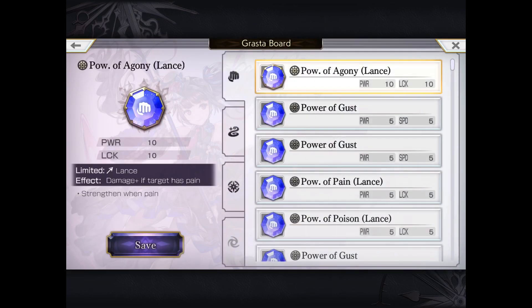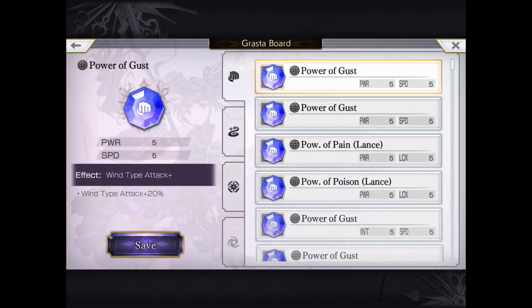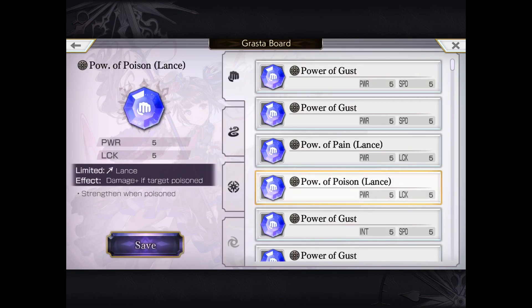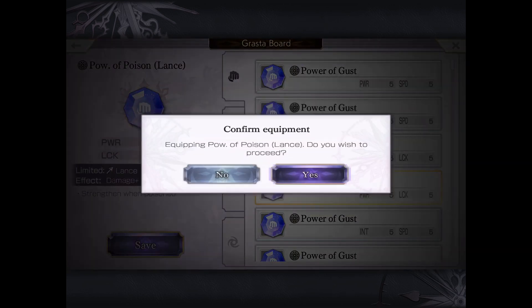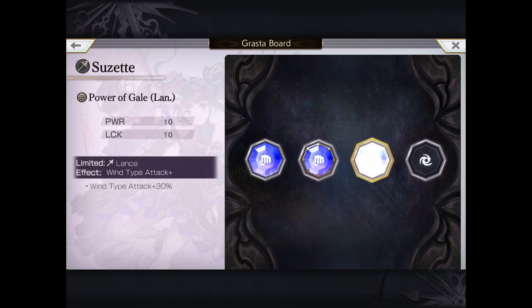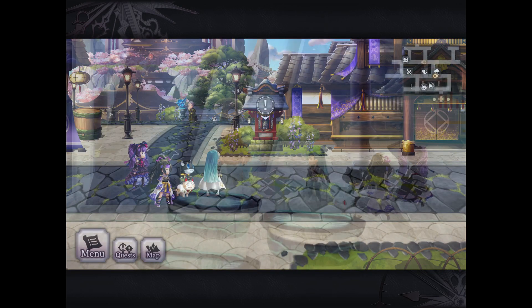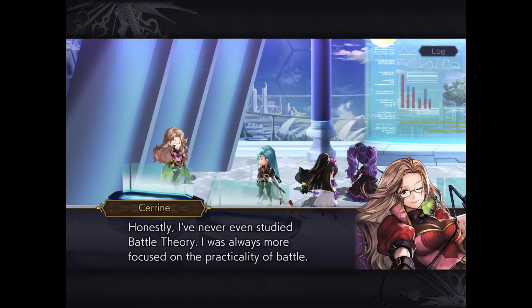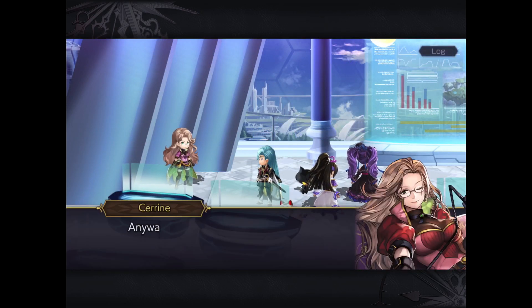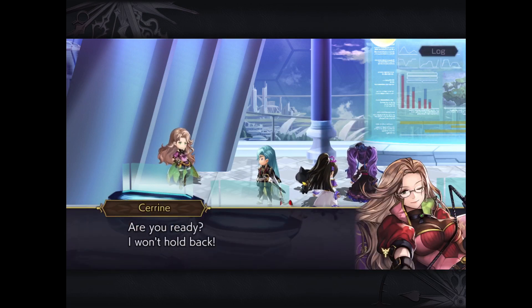So we're going to start with the Power of Gale, which is the Tier 3 30% Elemental. We're going to use the Power of Agony, which is a Tier 3 Pain, and we're going to use a lower level Poison version, Tier 2. Bear in mind that Tier 3 Grasta all require Jadeites of Attack as well as multi-hundreds of Attack Fragments. So if you're a little bit low on Jadeites or Attack Fragments, I would recommend using just Tier 2, Tier 2, and Tier 2 — you'll have a little bit less benefit, but you'll still be able to do a significant amount of damage.